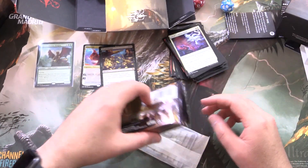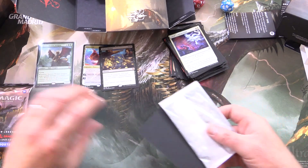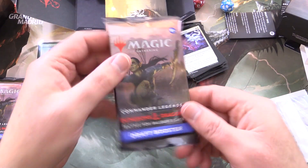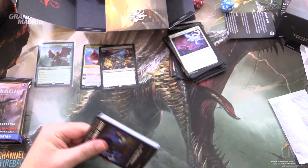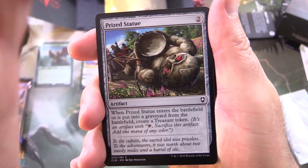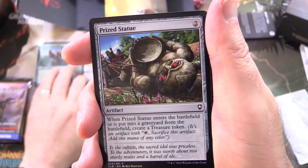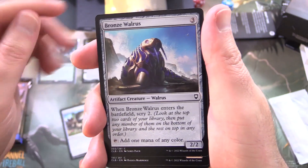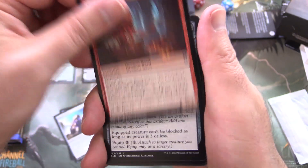All right, so we've got our three packs. Draft boosters — maybe there's something to the rumor that the draft boosters are more juiced up than the set boosters. We'll have to do that experiment next week. We've got Prize Statue, Bronze Walrus, Stirring Bard.